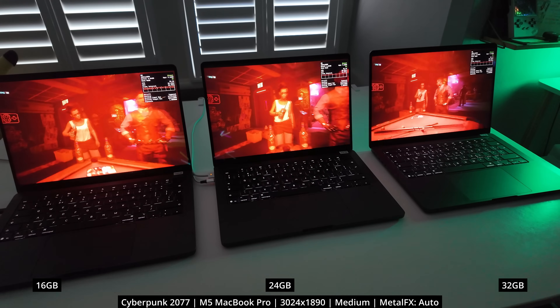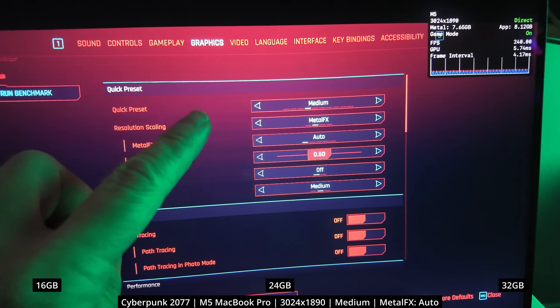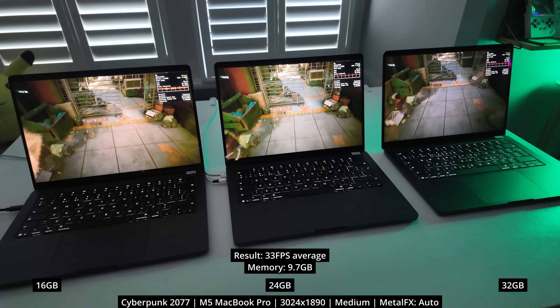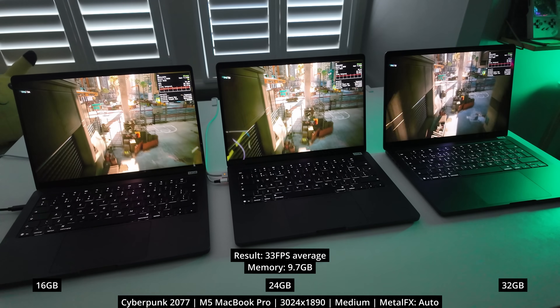Next, we're testing out the native Mac port of Cyberpunk 2077. Here we're running this game at a similar resolution at the medium graphics preset, which automatically applies Metal FX upscaling. Once again, the game is using only 9.7 gigabytes of memory in total, including video memory, and the benchmark for these perfectly playable graphics settings across all three memory configurations is 33 frames per second average.